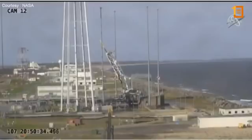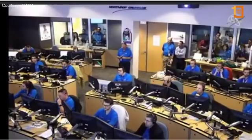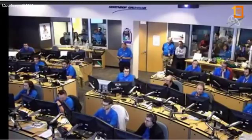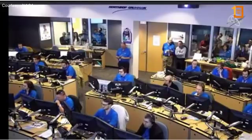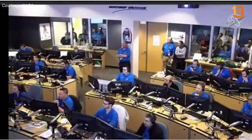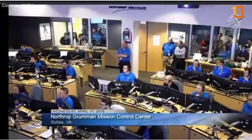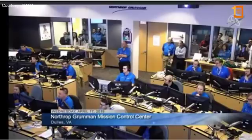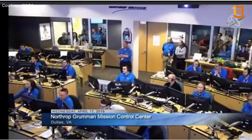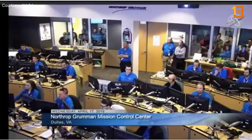We have stage two ignition. Attitude remains nominal. The Castor 30XL motor will burn for approximately two and a half minutes. Motor pressure is nominal at approximately 100 psi. Power systems look good. Stage two TVC is nominal. Attitude remains nominal. The fairing has separated — Cygnus is now revealed. The interstage at the back of the vehicle separated before stage two ignition. Avionics power systems and temperatures all look good. This is solid rocket fuel; the entire thing will burn out over the course of two minutes, 30 seconds. Everything looking good so far.